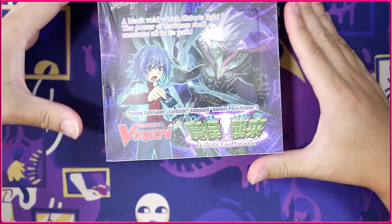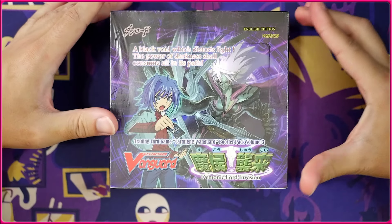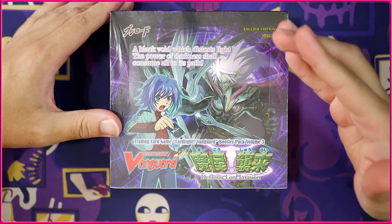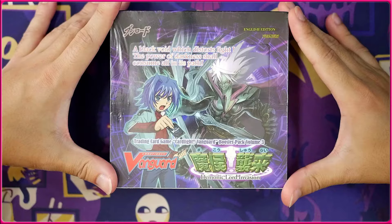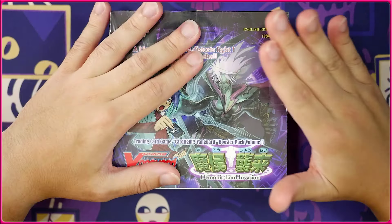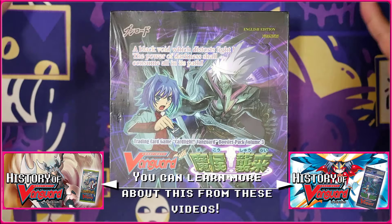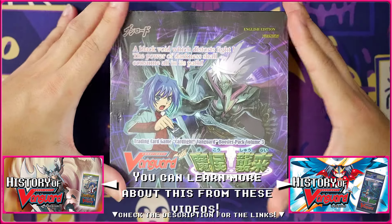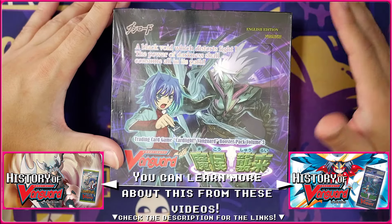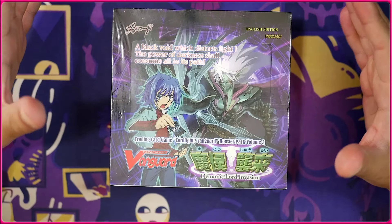Hey it's Curly and today we're taking a look at Demonic Lord Invasion, the third ever Cardfight Vanguard booster set that was actually released as the fourth set in English. This was released after set six due to the altered release schedule, which makes matters extremely confusing whenever you look back at the game's history. This set is kind of interesting because it is the start of Dimension Police as well as Pale Moon — they finally debut in this set.